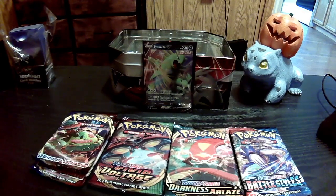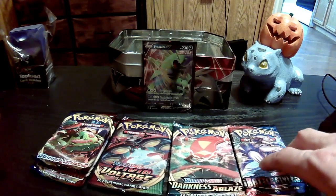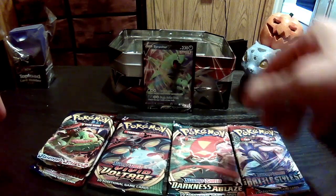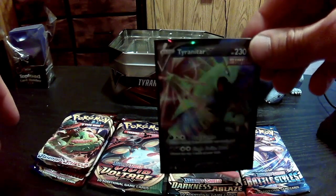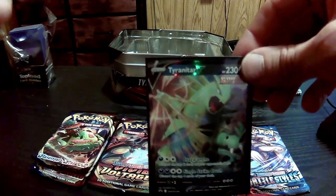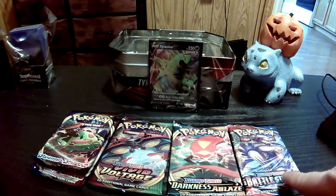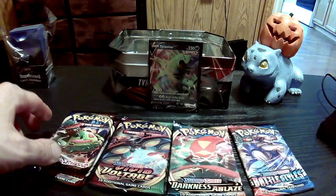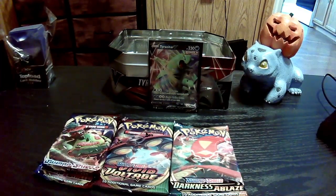Hey guys, welcome back to the second half of the video. I've gone ahead and disassembled our tin here, saved a little bit of time. I had to export that last file — it was like 14 gigs, because the quality on here is set to maximum. So we're just going to keep the quality relatively high for the sake of my disk space. We've got a Tyranitar V right there staring down the crowd. We've got a pack of Battle Styles, five packs total — Darkness Ablaze, Vivid Voltage, and surprisingly two Sword and Shield base set. I'm going to do Battle Styles first.